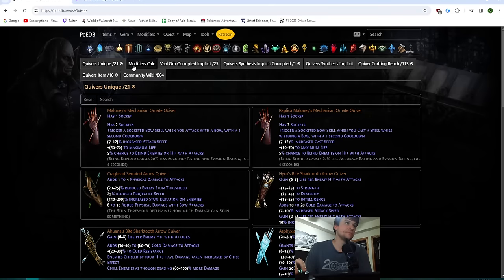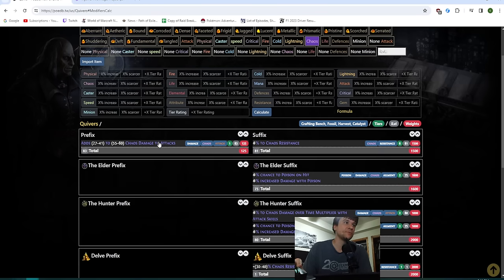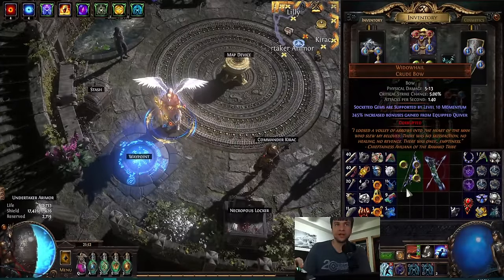If you look at quivers, there's only one chaos prefix — it has 125 weight, is only a single tier, and is roughly equivalent to other T1 mods. Tier one cold is slightly higher but chaos tends to go around resistances, so it's about equivalent damage, and it's a guaranteed hit. The reason you want the chaos damage is that your weakness when Cloak of Flames is down is not having enough leech, because all your flat damage with Widow Hail comes from Cloak. So you really want good flat damage prefixes so you still have good damage and can cap leech for mana and ES even when Cloak is down.